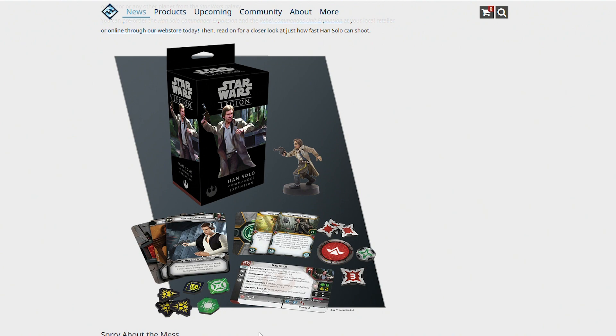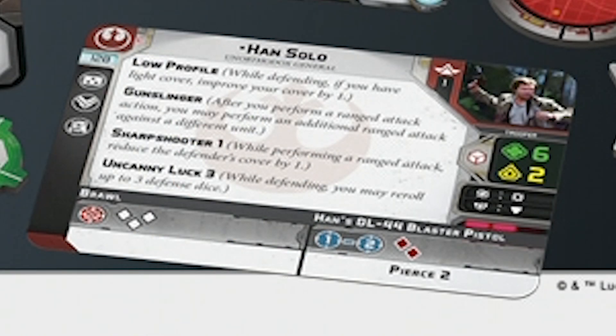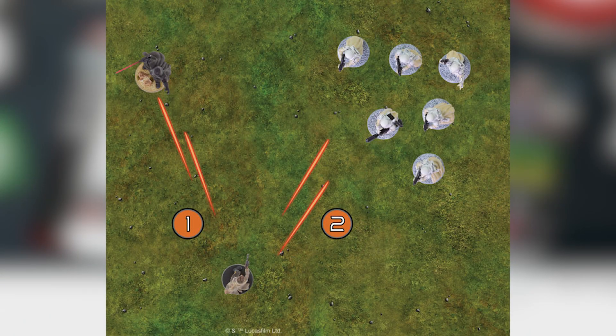Looking further at Han's unit card, let's take a look at the keywords. We have Low Profile: while defending, if you have light cover, improve your cover by one — so basically all of his cover is always heavy cover. Gunslinger: after you perform a ranged attack, you may perform an additional ranged attack against a different unit. Now this is very interesting. It's not the massive overpowered effect that some people are going to rate it as. You have to remember that Han's blaster only fires at range one to two, so this is only relevant if there are two different enemy units within range one to two, and I don't think that's going to happen as often as people think.